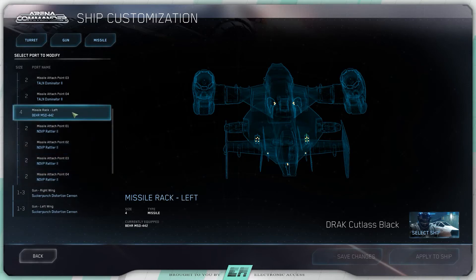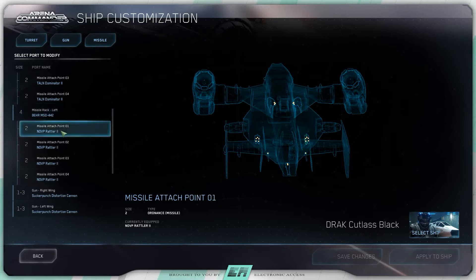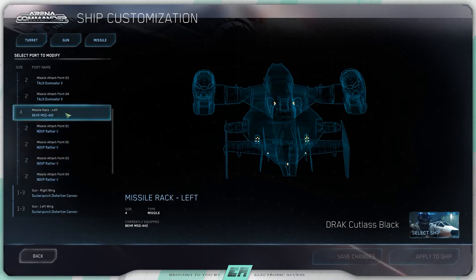On the left wing it's got the same setup as the right wing — a size 4 missile hardpoint. Instead of Dominators, it's got four Rattler 2s, and again that's mounted on a Bear MS-D442.